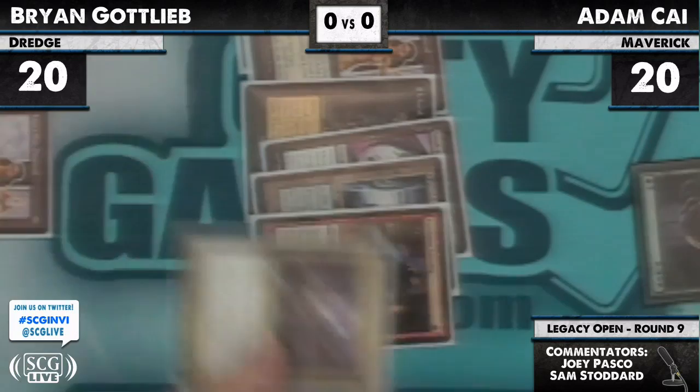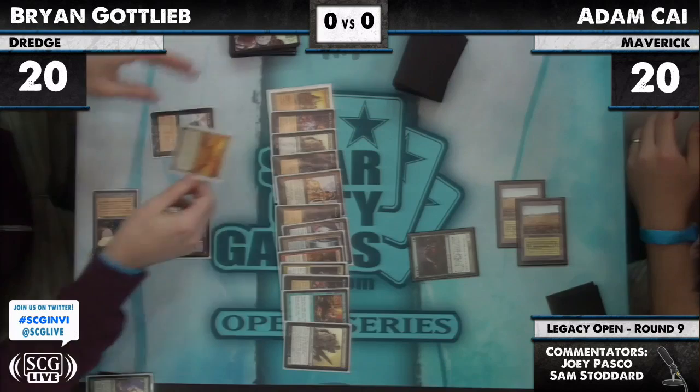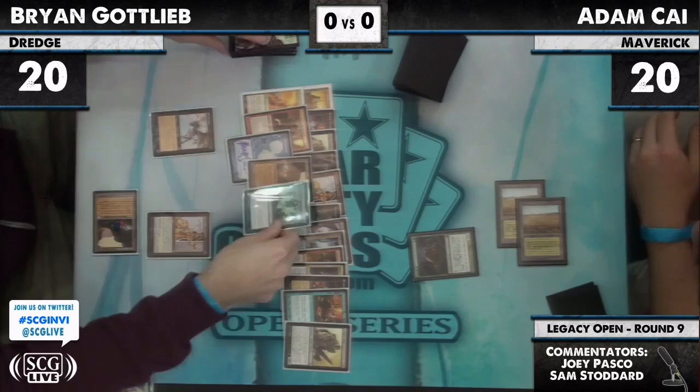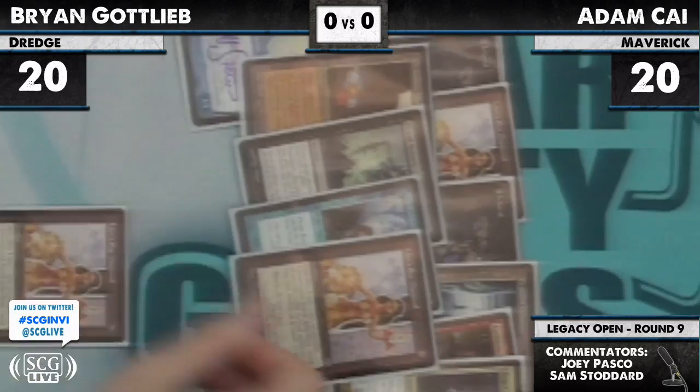On the first card: Golgari Grave Troll. And there's a Faithless Looting. Angel of Despair. Faithless Looting works real well with Lion's Eye Diamond. Cabal Therapy. Careful Study. Another Grave Troll. Golgari Thug. And here's our second — one, two, three Narcomoeba. Four, five, six. Breakthrough, Dread Return, Gemstone Mine, and next to that is another Narcomoeba.